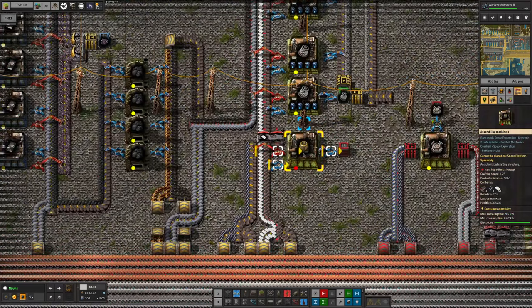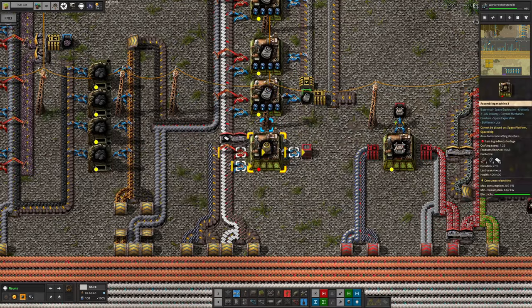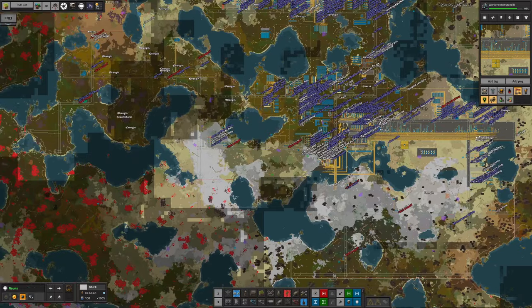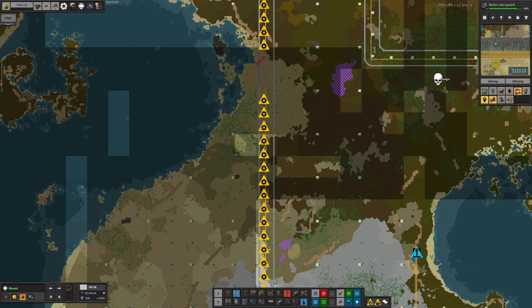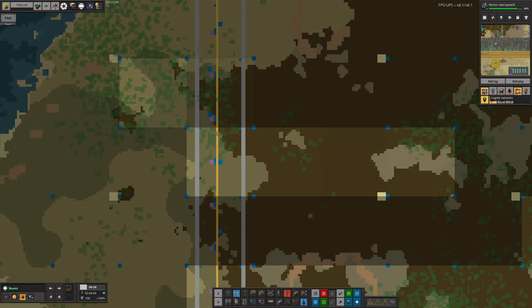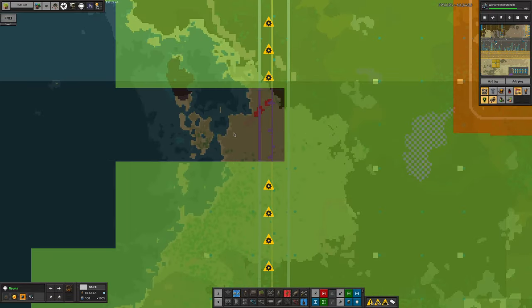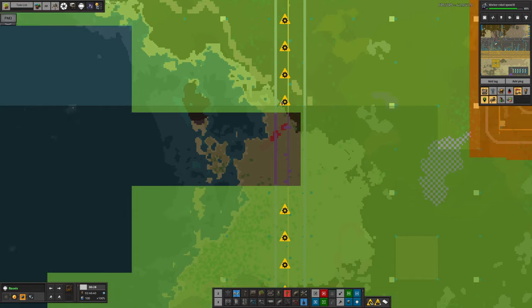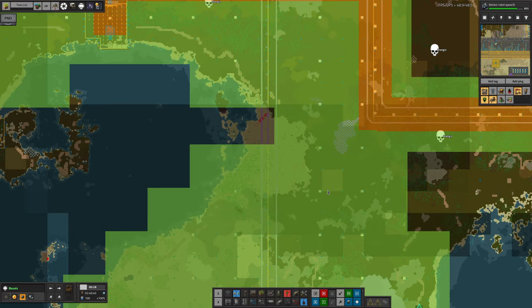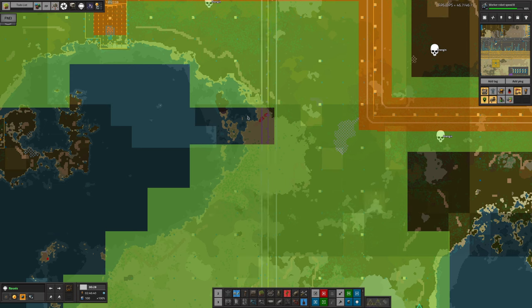So I'm going to need to fix that by adding in another RoboPort here to extend the coverage a little bit, then we can in theory build up all of this. The problem is that we don't have any of these air purifiers - that's another victim of the red circuit shortage. We can see those trying to be made here, but the machine has run out of red circuits. So once we get those red circuits up and running, we'll at least get the air purifiers being placed. The problem is still going to be that belt that hasn't got built up here, but once I drop in the extra RoboPort and get the coverage up, that should be absolutely fine.